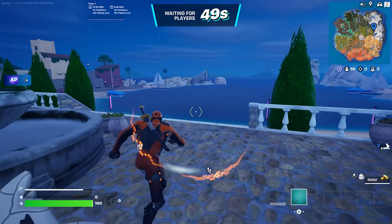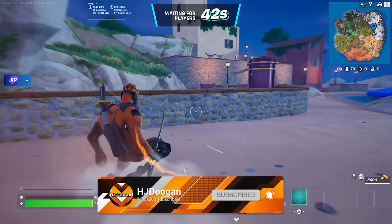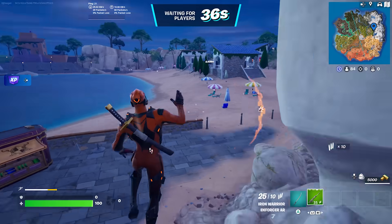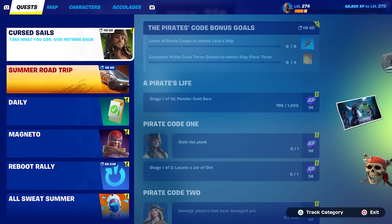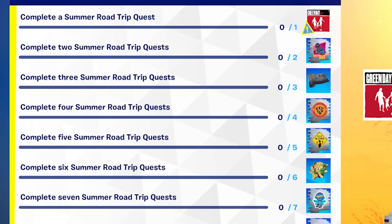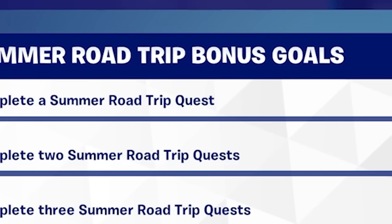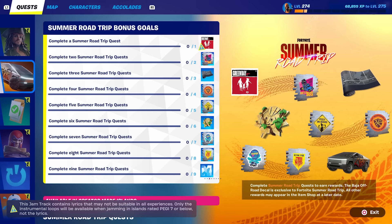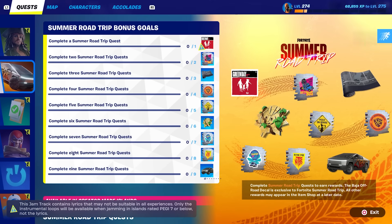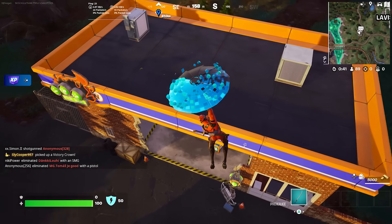I was surprised — honestly, I thought it being Tesla, this was going to be an item shop purchase. And yes, I would have copped it just for the video. But they've made it free for everyone, so you literally have a choice: if you want it, you can get it; if you don't, you don't have to. That's a pretty big dub. But like, what do you do? This is clearly the summer road trip tab. Complete a summer road trip quest — I don't get it. We've got to do nine of these to unlock the Cybertruck but I just don't get how. I'm just going to get in a car and hopefully something unlocks.